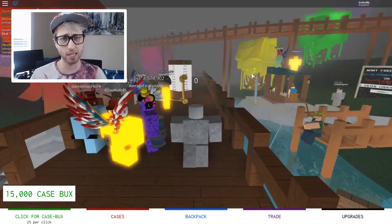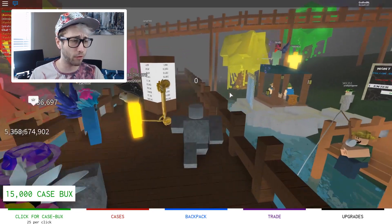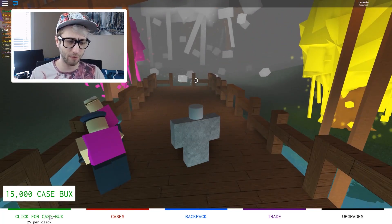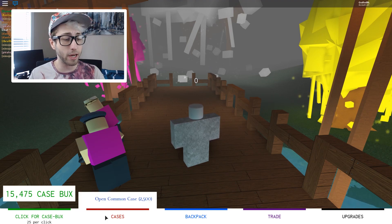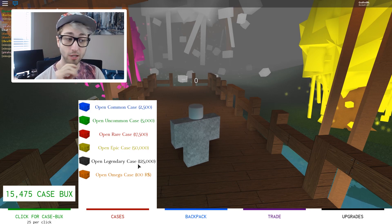So the aim of this: you get a bunch of cases, you click to unlock the cases, and you get some really cool stuff. So what we've got is 15,000 case bucks. We can click for a case, 25 per click. So that's how we pay in the bottom left there, but we need to get ourselves some cases. These are expensive.